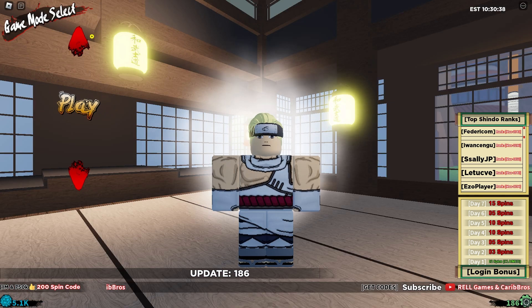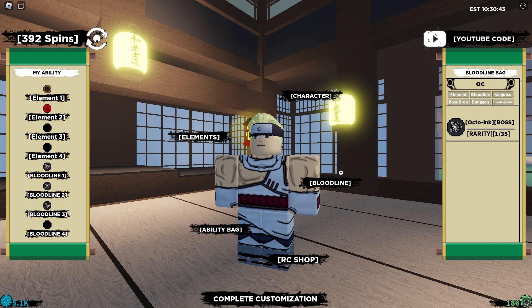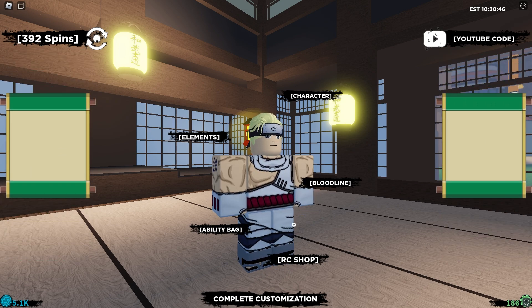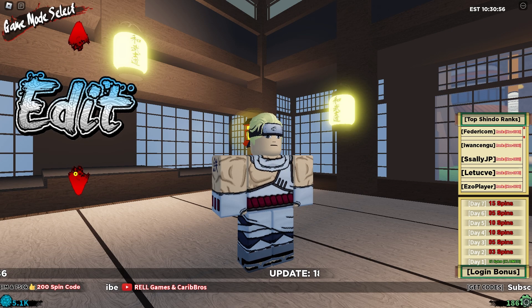We are in the main menu of Shindo Life and we're going to the edit menu. This is my character Killer B — I try to look like Killer B and this is the closest I can get. Today I'm going to be using his sword, which we'll be unlocking at the end of the video, his ink bloodline, and we do have the tailed beast already bought.